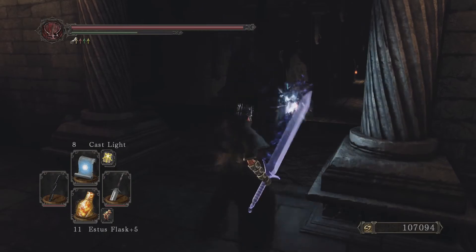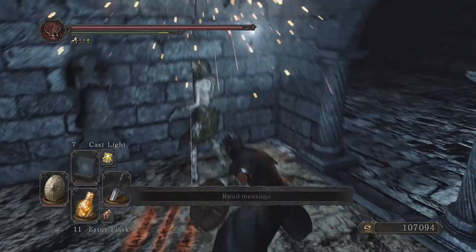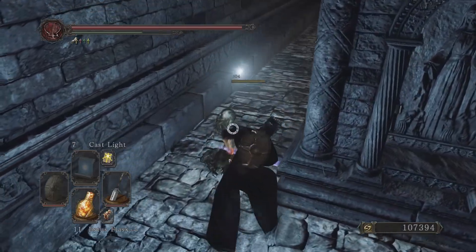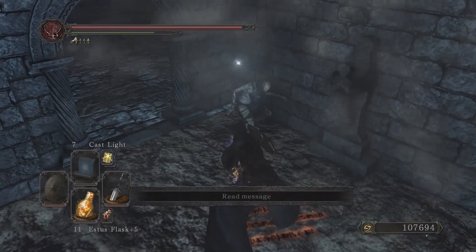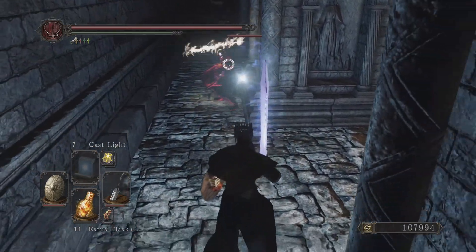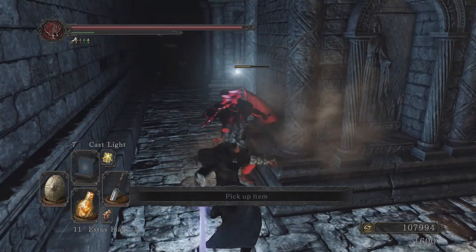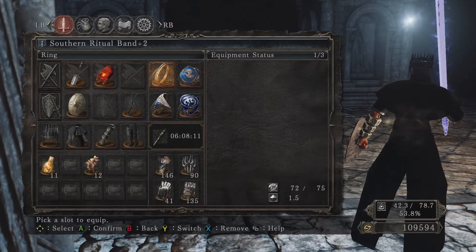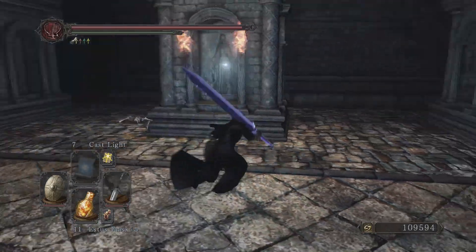I don't have solar piece so I need to be careful attacking these guys so I don't hit the bell. Sacred oath lasts about two minutes — that's pretty much the same as the crown. That is such a great combination — sacred oath is like a mini bright bug. If you just have four attunement slots, so you can go to ten attunement, and wear the southern ritual band plus two, then every two minutes you just have a sacred oath — with this crown of course.